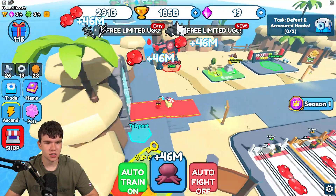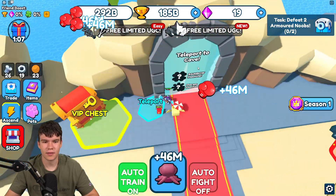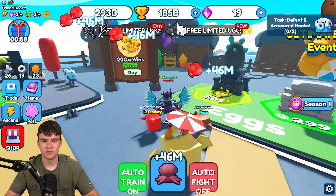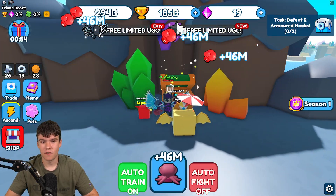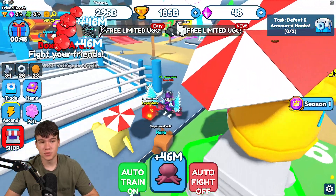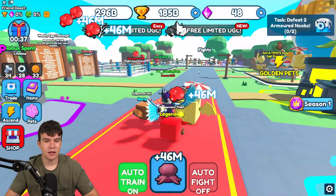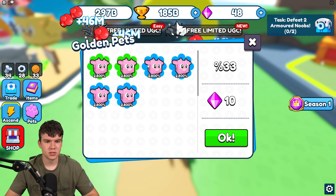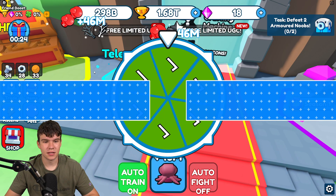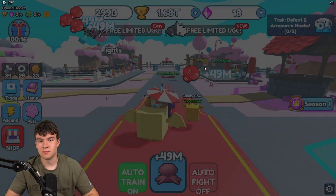Let's go to this area and see if there are any chests. Comment down below — what world are you in right now inside Punch Simulator? Are you in the far world or just starting out? There is a chest — let's quickly claim it up. Hopefully this gives us enough gems to make these pets golden, because once we make them golden they might be pretty overpowered. We definitely have enough now to make that golden, which is nice. Let's go back to spawn and convert this to golden — select all of these cows, and there we go. Guaranteed golden pet.